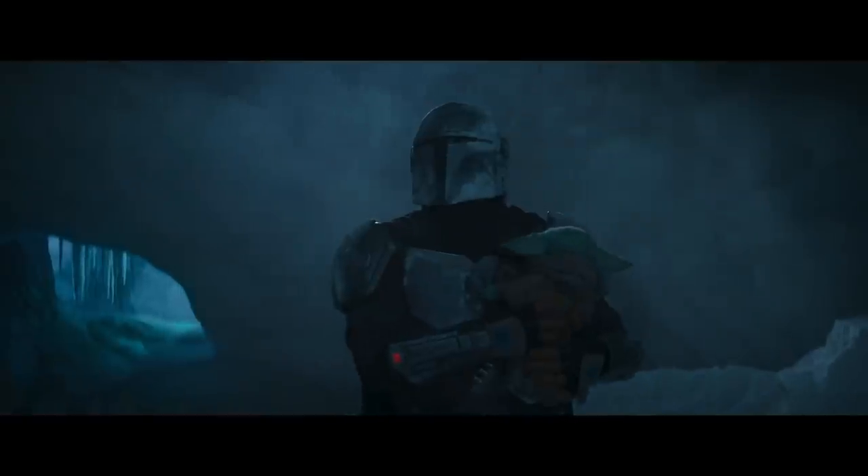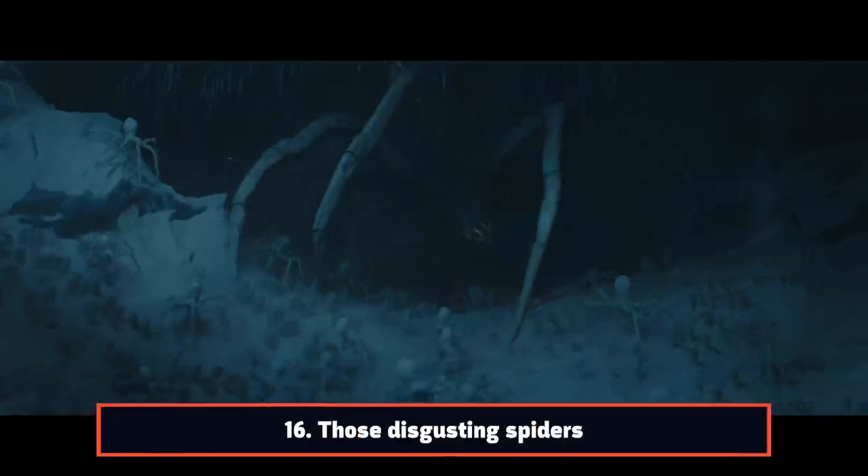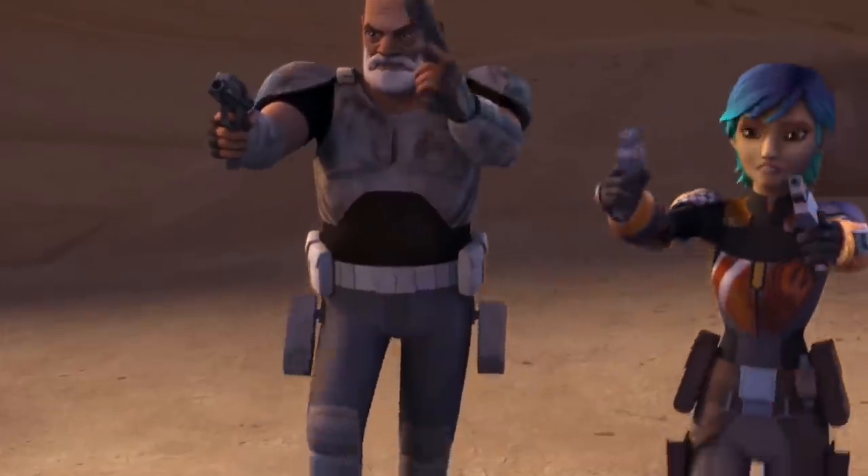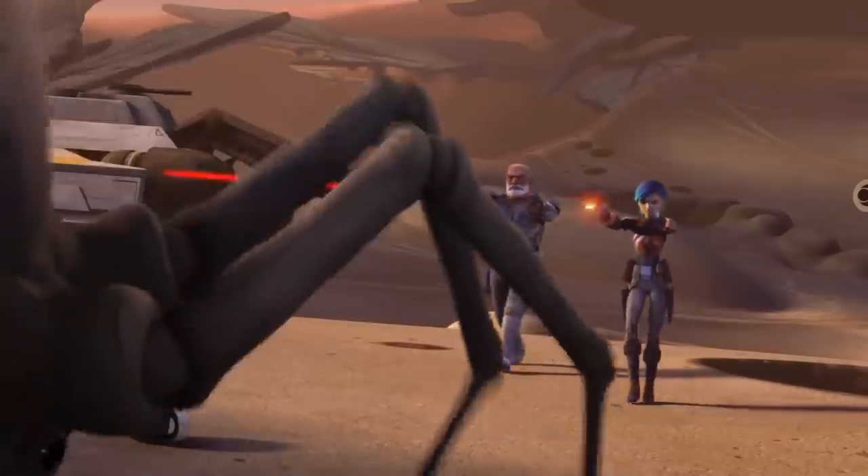The spiders that attack Mando and company are Krikna. These carnivorous creatures were also referred to as crawlers in Star Wars Rebels. The Rebels were attacked by them after building a base on Adalon in the Season 2 episode, The Mystery of Chopper Base.